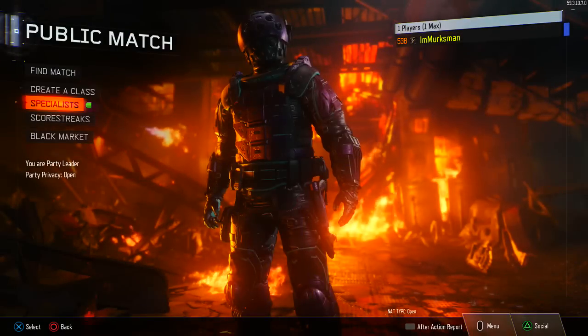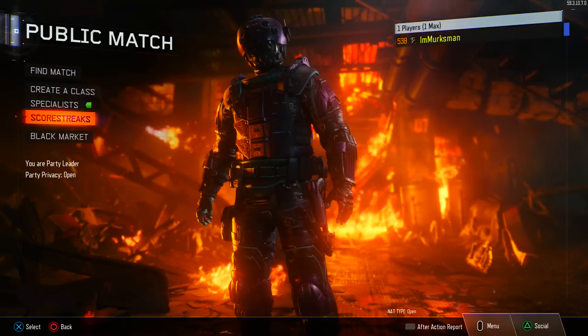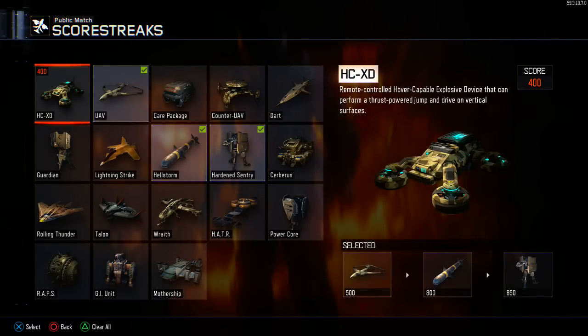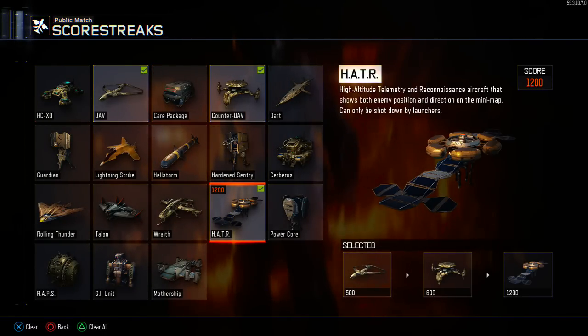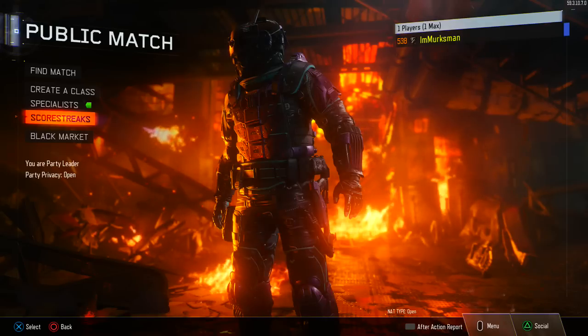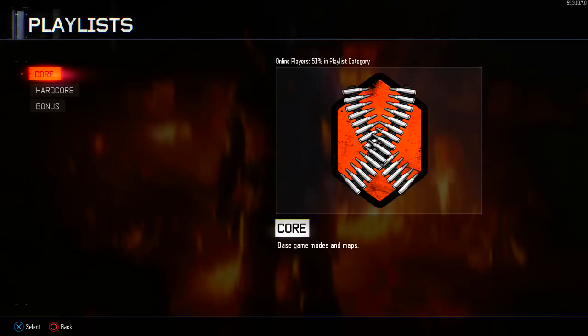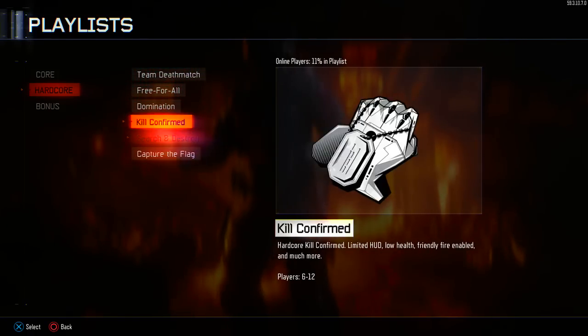This is the class I've been using — specialist. I'm using heatwave so if I get close to someone I can heatwave and then get a single headshot, which makes it a little bit easier. If you're going specifically for headshots, UAV, counter UAV, and hater are pretty good. If you're going for bloodthirsties this also works, but if you're going for longshots you can use pretty much whatever you want.